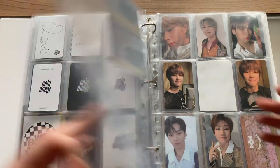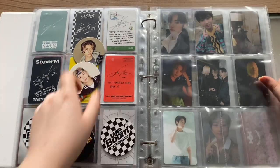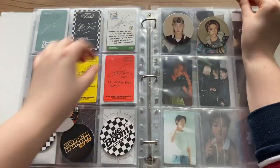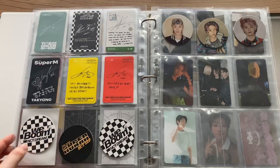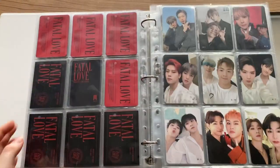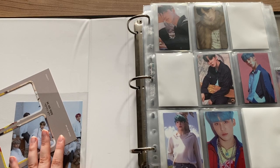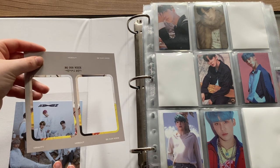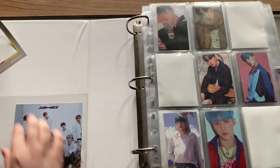I need to go back to NCT. That's pretty much it for this binder. This binder is definitely a mess, especially towards the back — I really do need to sort that out. As you can see here in this pocket, some like... this was from the Starship benefit from Season 3. It was like a pop-out photo card, and this was a pre-order benefit from the Japanese album.